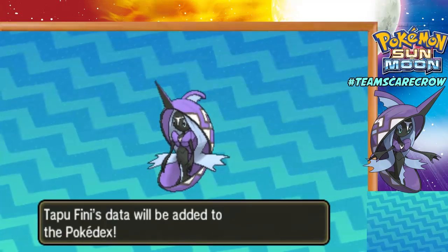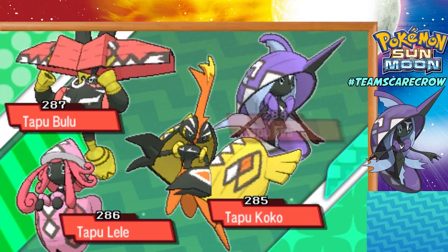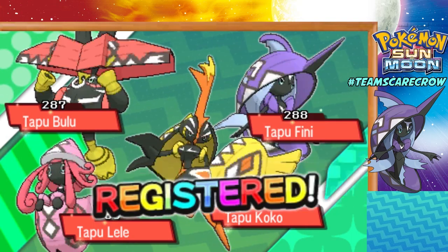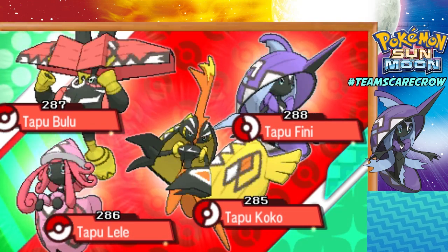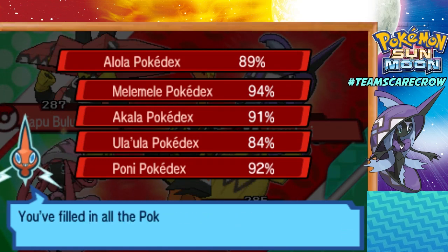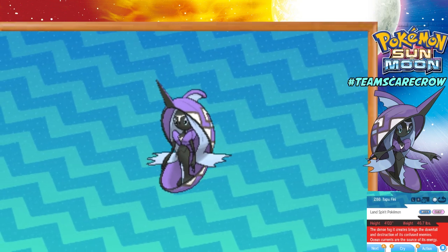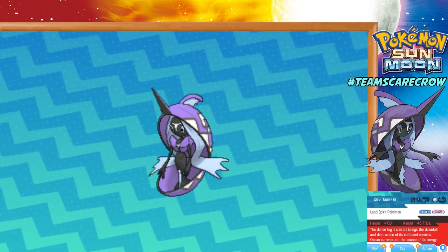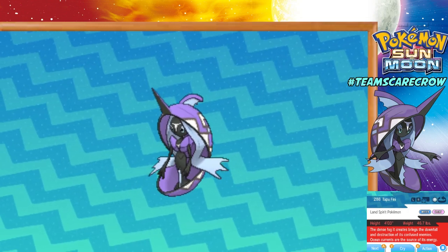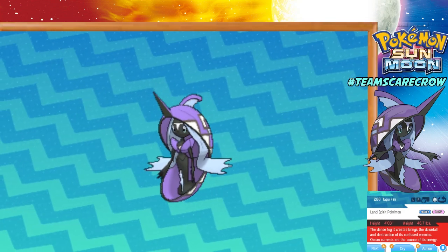So I finally captured Tapu Fini! Let's take a look at its Pokedex entry. We completed the Tapu collection. It took me about 20 balls - around 10 Net Balls and about 10 Ultra Balls. It is a Land Spirit Pokemon. The dense fog it creates brings the downfall and destruction of its confused enemies. Ocean currents are the source of its energy. That is intense.